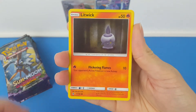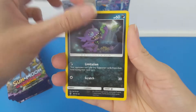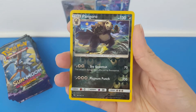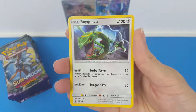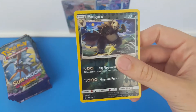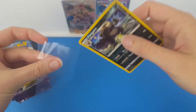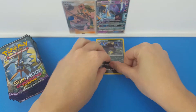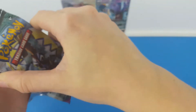So we have Clefairy, Litwick, Fire Energy, Fletchinder, Sableye, Multi-Switch, a Pangoro Reverse Rare. Getting off to a fantastic start. And the first rare of the second part is a regular rare Rayquaza. Brilliant start. Obviously it's not an ultra rare, but it is still something of value for me as a collector.